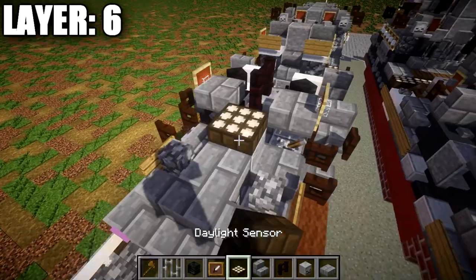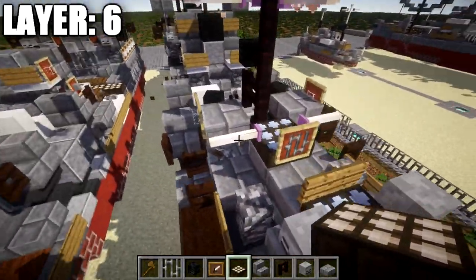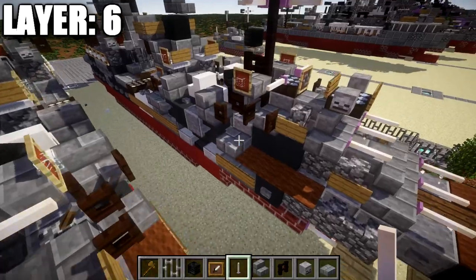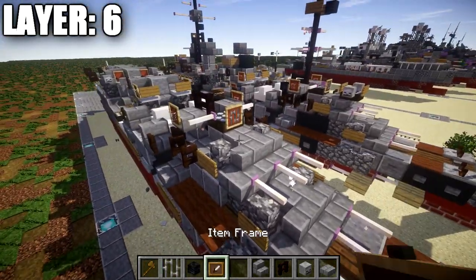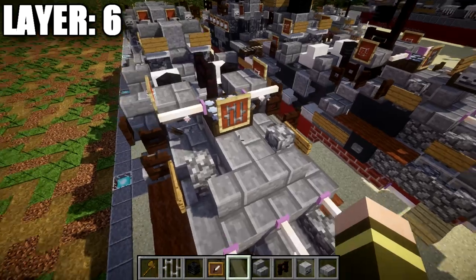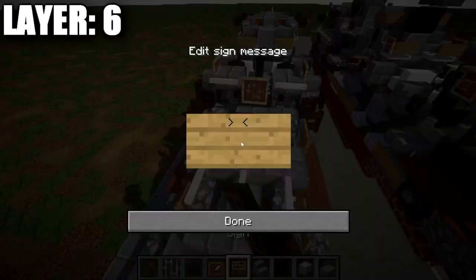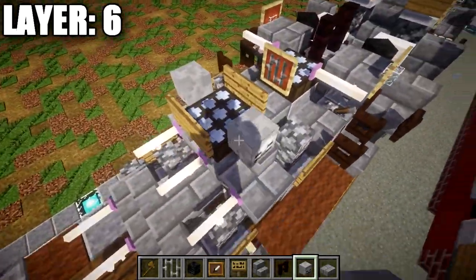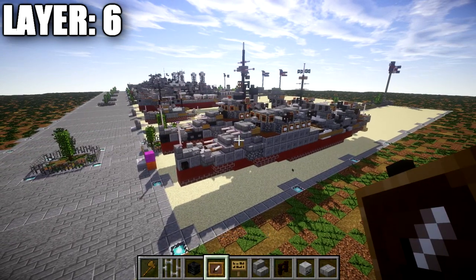Place a daylight sensor on top of this polished andesite block — switch it to the night setting so it has more of a gray color to match the ship. Place end rods on both sides of the daylight sensor. Coming off the front, place an item frame with an iron bar in it — I believe this represents a radar or gun control/fire command system. Place another daylight sensor on this stone brick stair, also switch it to blue, place signs on the front and back sides, and skeleton skulls to both sides on top of our third turret. That wraps up layer six — let's move on to layer seven.